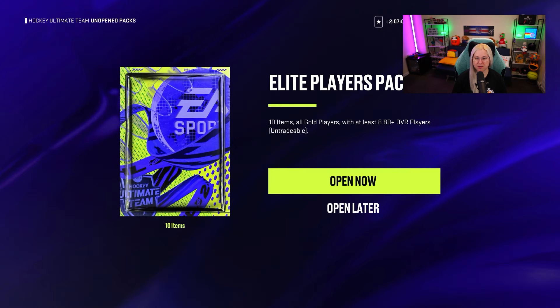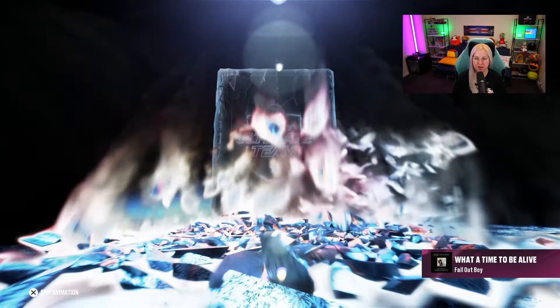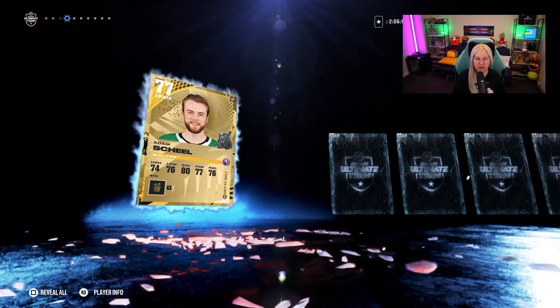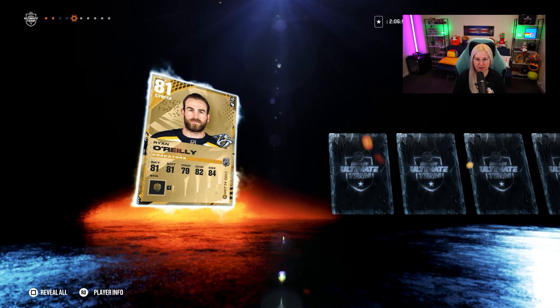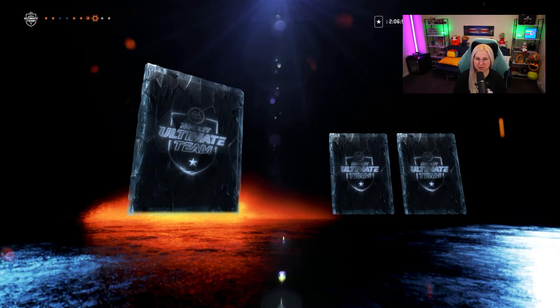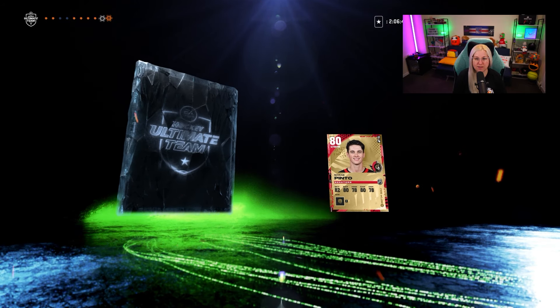Okay, let's do two elite player packs. I have a feeling we may get someone at 85, maybe. 81. 80, come on. 81. No. 81. 80. Please, 81. Really? Okay, we tried. If this card is good, we may add him to the team. If not, then we will just leave it as it is.